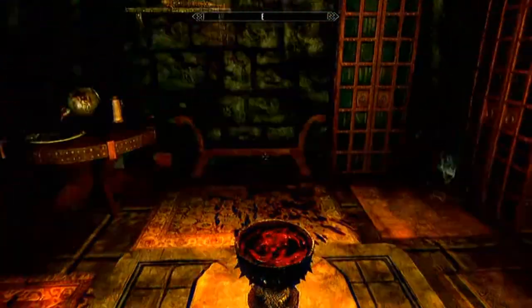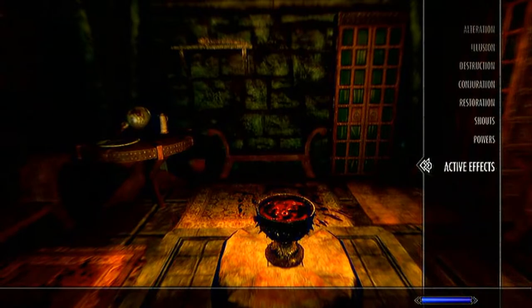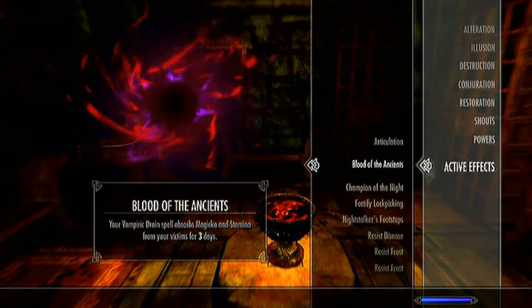You just go here, you press activate, and then you go to your magic active effects, and there's your bloodstone challenge thing that does it for 3 days.